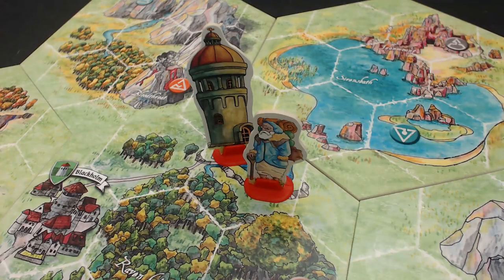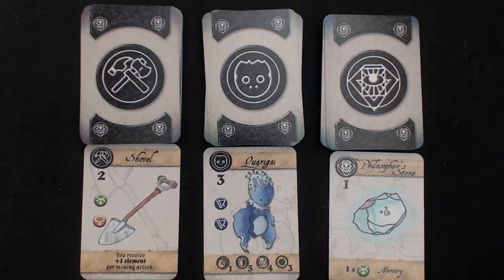In a player's tower, they may transfer elements, equip items, convert their elements, or transmute recipes. It is through transmutation that a player can build equipment, homunculi, and pieces of the Philosopher's Stone.